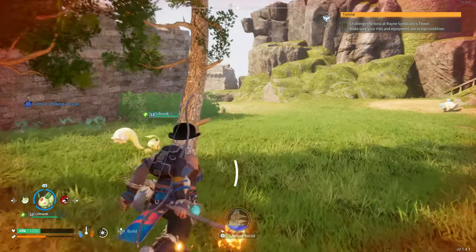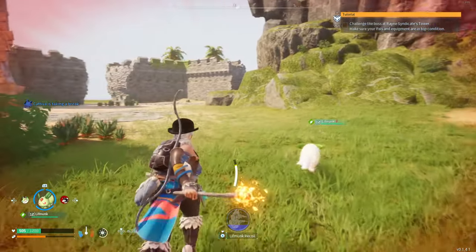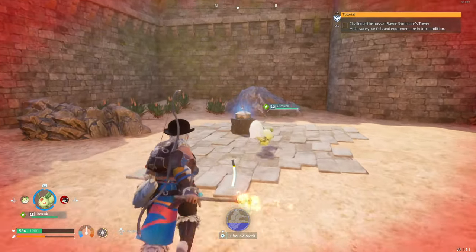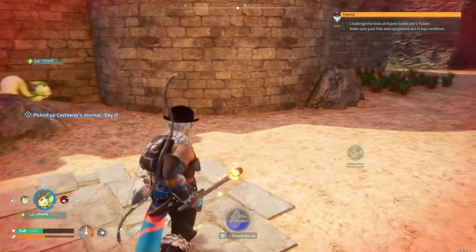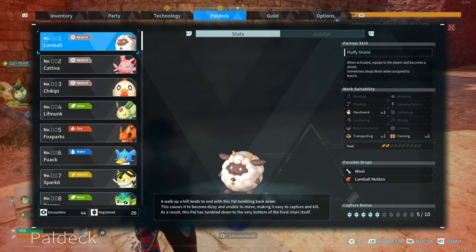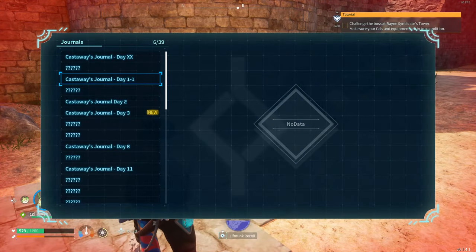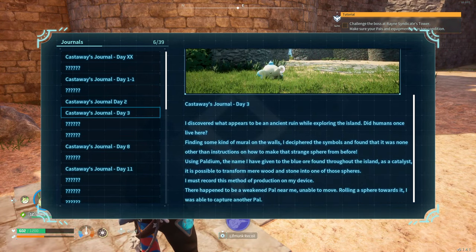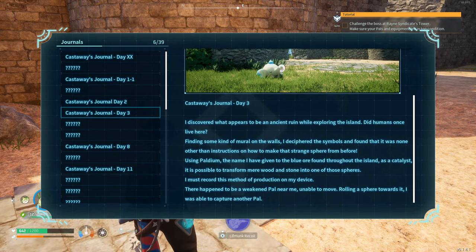What's here? Another one of these book entries — journal entries? Day three. I discovered what appears to be an ancient ruin while exploring the island. Did humans once live here? Finding some kind of mural on the walls, I deciphered the symbols and found that it was instructions on how to make that strange sphere from before. Using pal-dium — the name I have given the blue ore found throughout the island — as a catalyst, it is possible to transform mere wood and stone into one of these spheres.